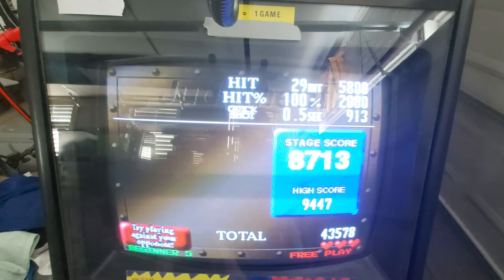I've paused the video here to show you the three stats that go towards your level score. As you can see, they are shown at the top right. They are: hits, which is a count of how many targets you hit in the level; hit percentage, which will show you your accuracy; and lastly quick shot, which is a count of how fast your shots were that hit targets.